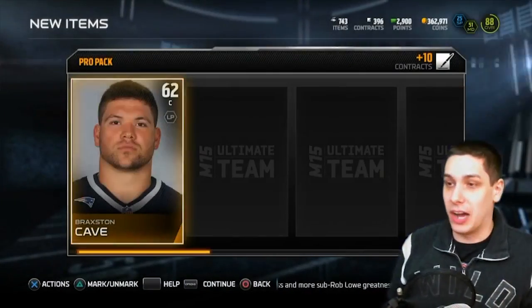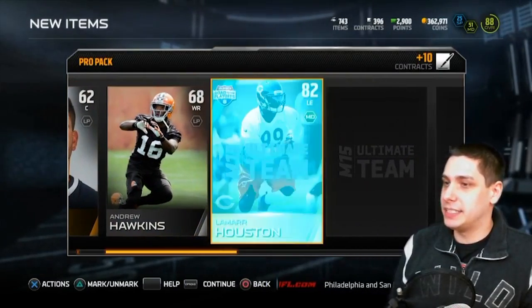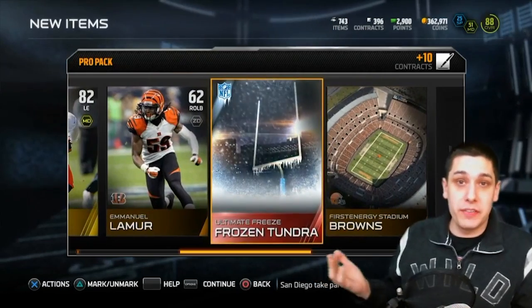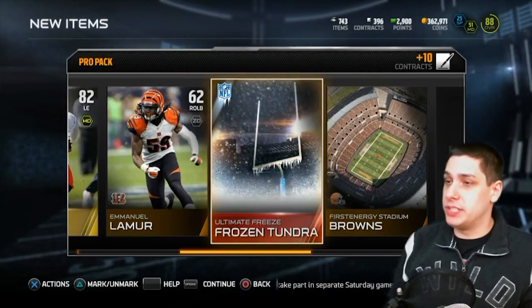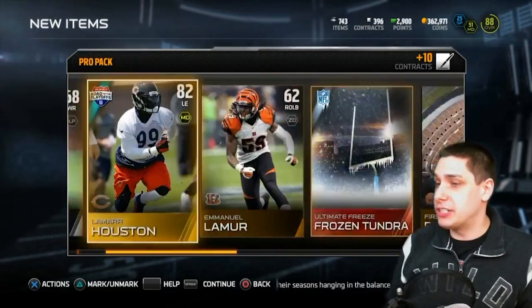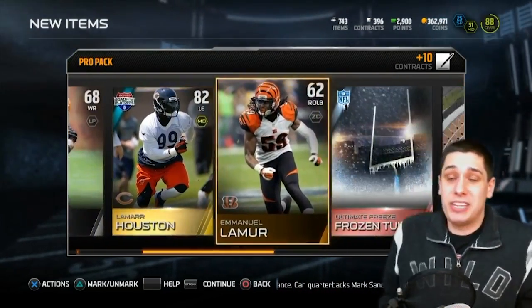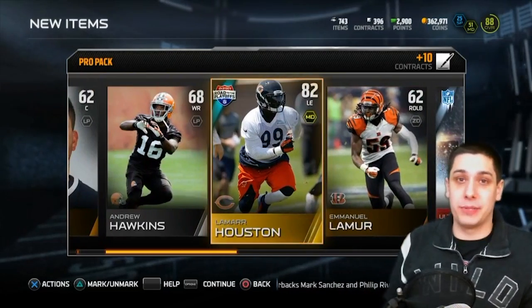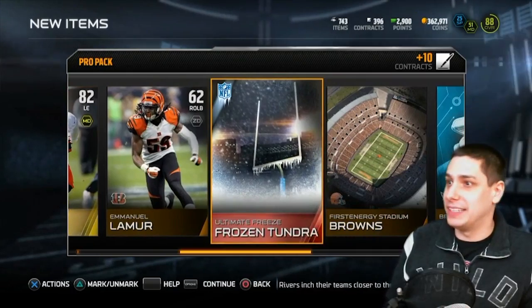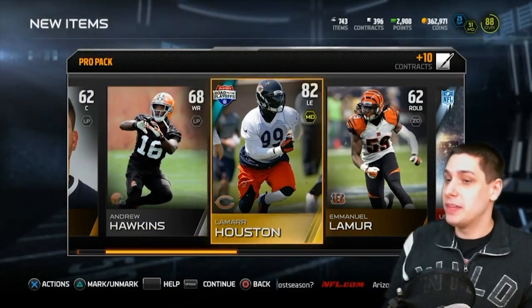Alright, so Braxton Cave, Andrew Hawkins, Lamar Houston — eh, okay. We got a Frozen Tundra though, that's not too bad. These Frozen Tundras are definitely good for sets so you can pull some more additional good items. That's solid, that's actually not so bad. Being able to get that along with the gold — I actually kind of like pulling pro packs right now. I saw London got two or three of these Frozen Tundras in one pack and an elite, so that was pretty nice.